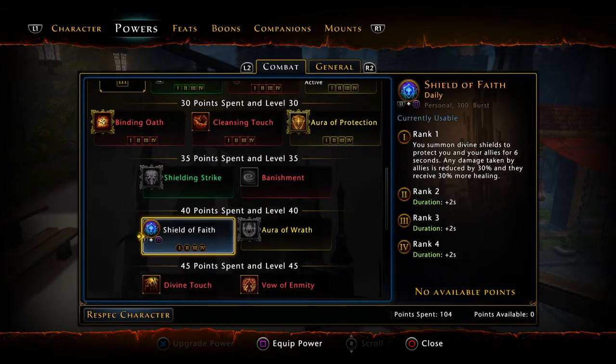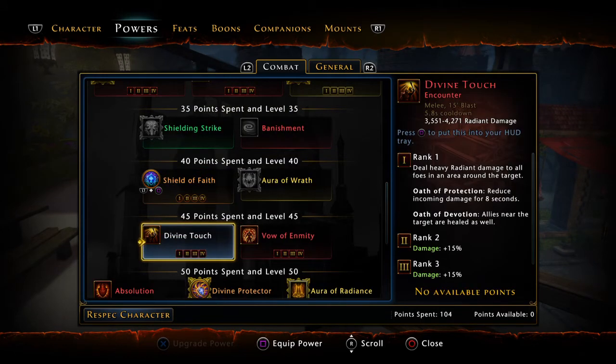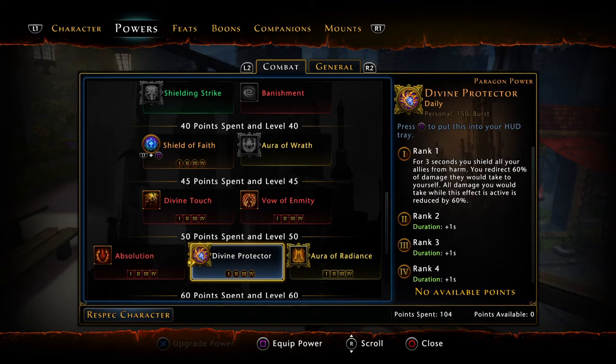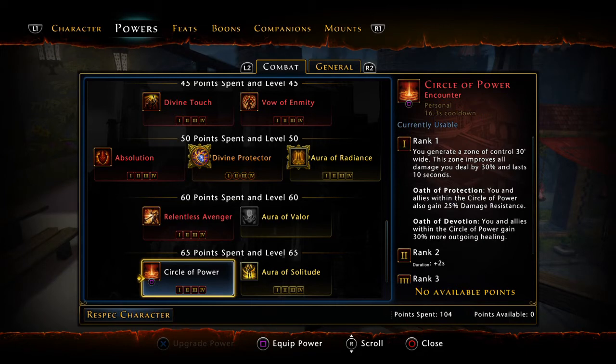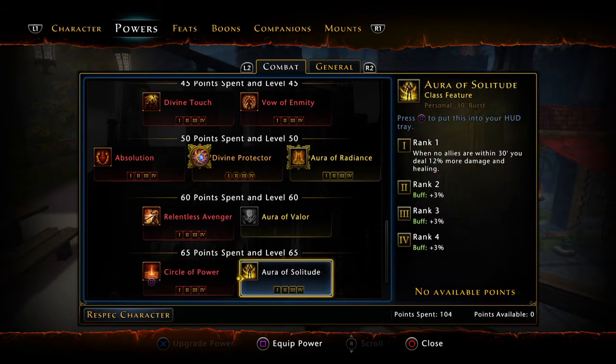The Circle of Power daily: you and allies within a 30-foot circle gain 25% damage resistance and your outgoing damage is improved by 30% for 10 seconds. Aura of Solitude is what you use when not in a party — when no allies are within 30 feet you deal 12% more damage and healing; combined with the additional 9%, that's 21% more damage — very useful. For building your character, prioritize: Templar's Wrath first, then Shield of Faith, then your auras and at-wills, then Circle of Power and Bane.